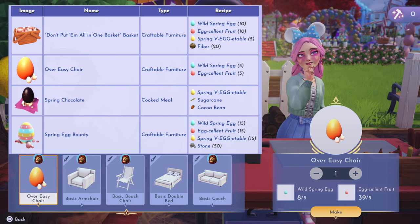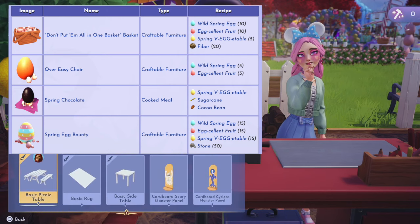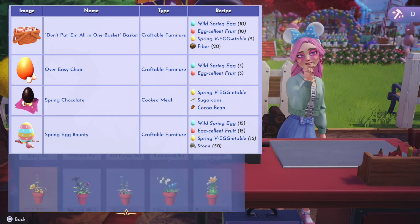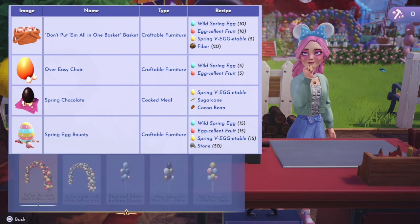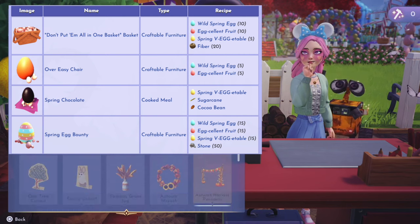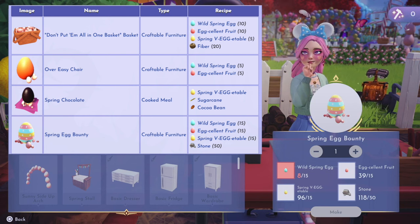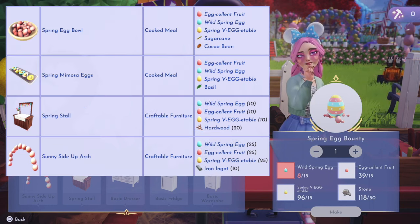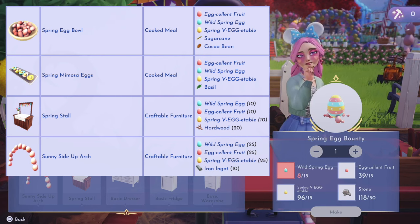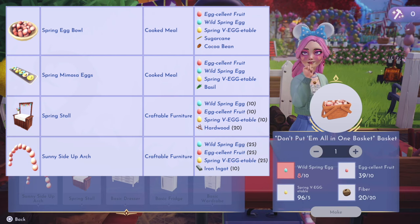Don't put them all in one basket — that recipe requires 10 wild spring eggs, 10 excellent fruits, and 5 spring vegetables, which also consists of 20 fiber. You have the over easy chair, which is 5 wild spring eggs and 5 excellent fruits. You have spring chocolate, which uses spring vegetables, sugar cane, and cocoa bean. You have the spring egg bounty, which is 15 wild spring eggs, 15 excellent fruits, and 15 vegetables along with 50 stone. You have the spring egg bowl, which uses excellent fruit, wild spring egg, spring vegetable, sugar cane, and cocoa bean. And you have spring mimosa eggs, which uses excellent fruit, wild spring egg, spring vegetable, and basil.